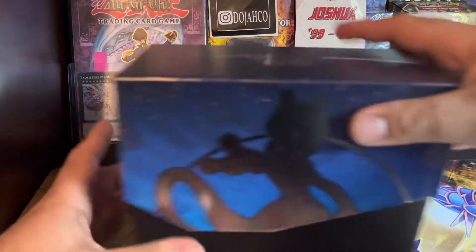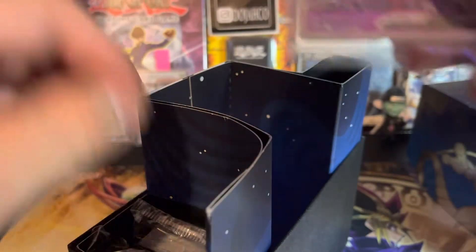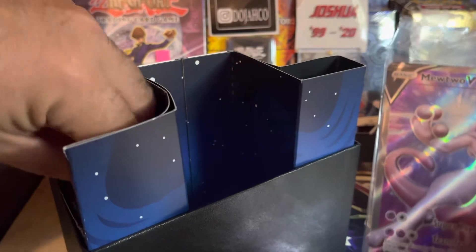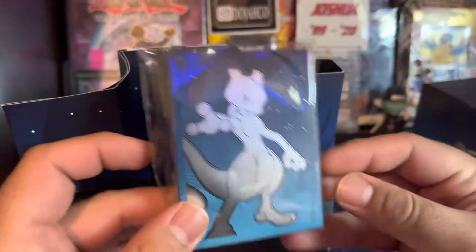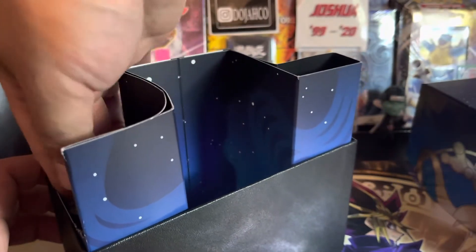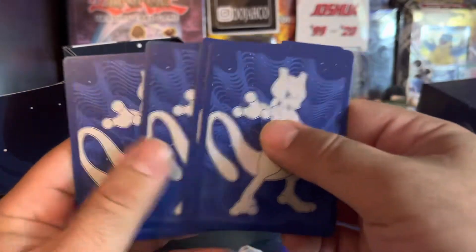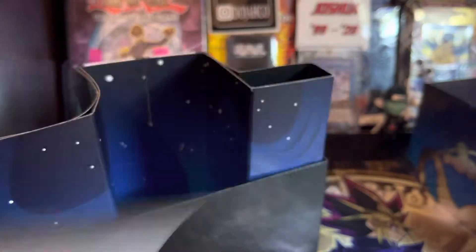Without further ado, here we go. We got the promo card — need to keep that sealed up to the side. These sleeves are awesome, beautiful. A bunch of card separators, all beautiful as well. Got the energy cards, the dice, and the code card for y'all.